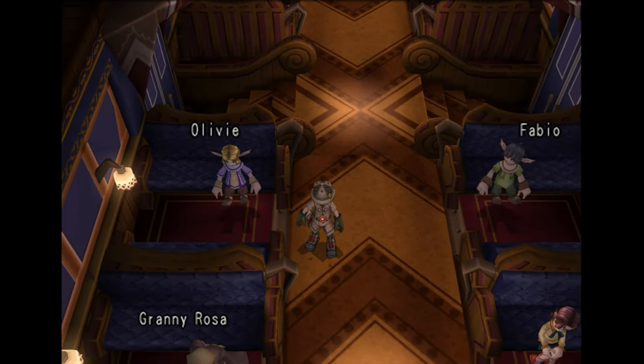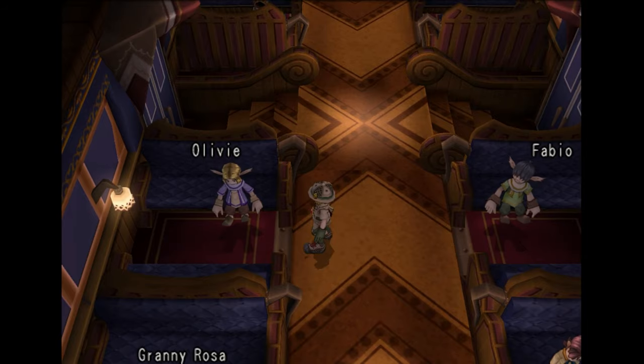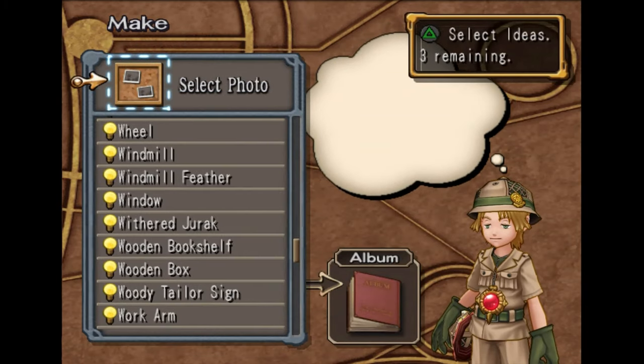Hey everyone, how's it going? It's me, it's Korzak. Welcome back to part 23 of the Dark Cloud 2 walkthrough. In this episode, we're covering the Infinite Money Glitch. So what you need to do this glitch is the lure rod, and you need to have Olivie unlocked.